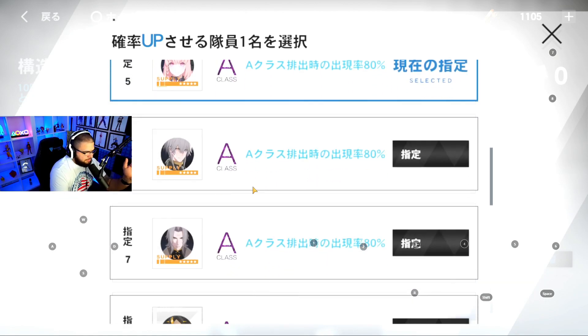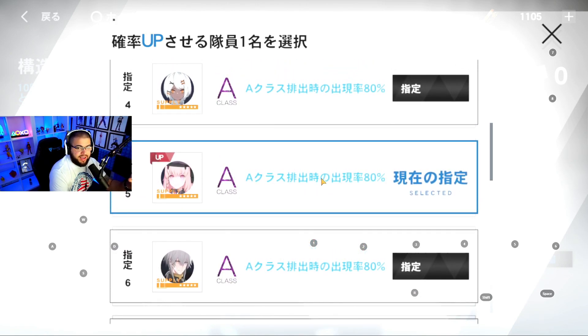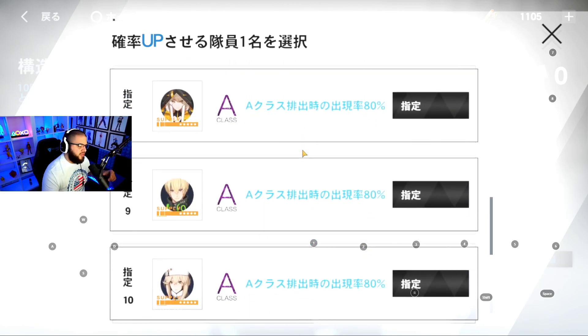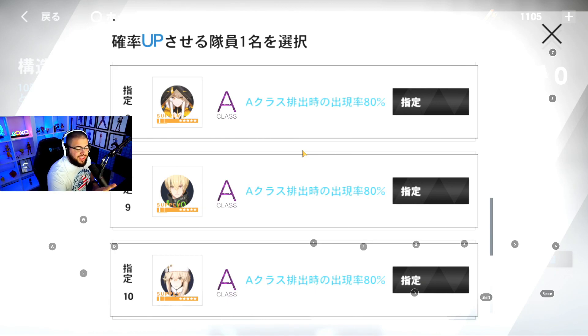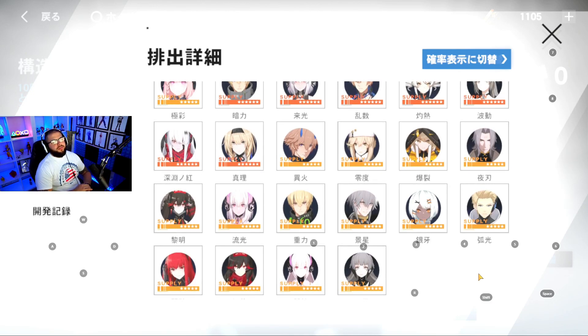When you unlock summons, you get to select which A-rank you want to pull. You're guaranteed an A-rank every 10 pulls. Like MHA, pulling an S-rank does not reset the A-rank counter, so both counters remain active. On the first banner it's 40 summons only and you can't select the S-rank — you get a random one. On all other banners you can select which S-rank you want.